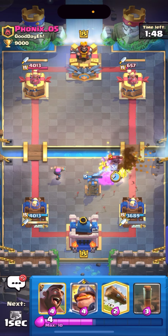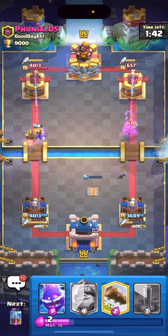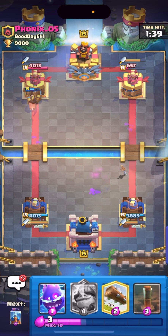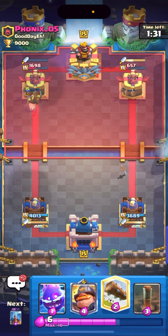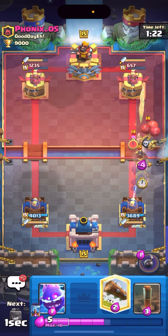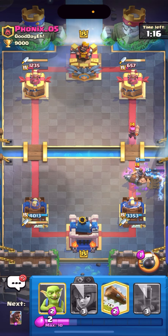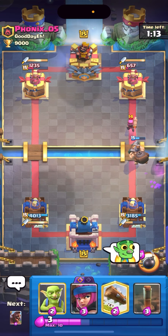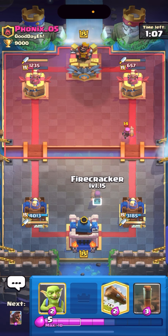He goes Arrows — he dismissed my Firecracker. I'm just gonna go Hog on the left. The Firecracker is tanking and now my Hog's on tower. He may have just given up. There goes his whole tower pretty much — I can huck down some EQs. It's tough to get damage against PEKKA because if they play well they'll just... I'm gonna Tesla and then Log. I'm completely fine. I can go E-Spirit — I don't want to Log because now I can activate my King Tower with a Firecracker.